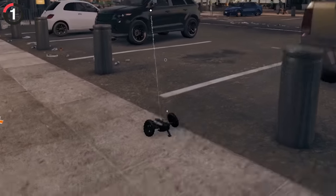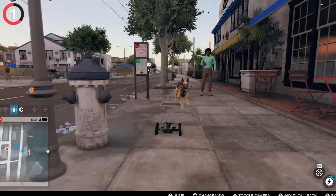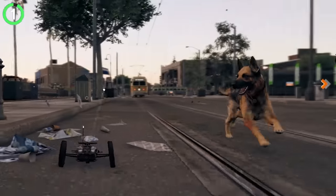In Watch Dogs 2, there's a remote-controlled car you can drive around, which is pretty fun, but go near any dog and this happens — the dog chases it.